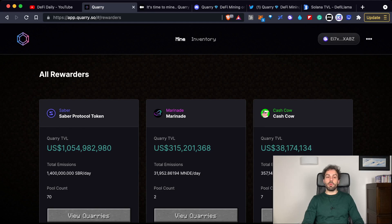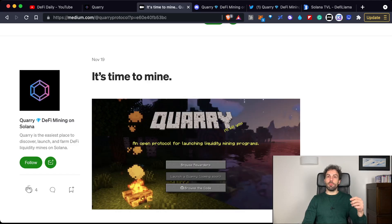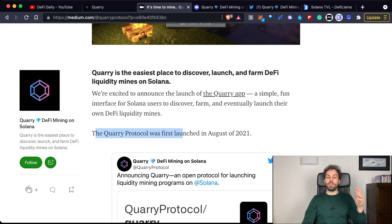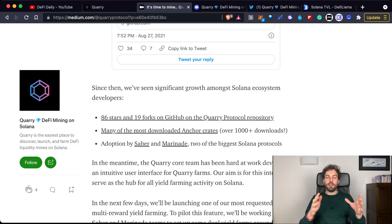In any case, when we talk about Quarry, we're talking about a quite young project. As you can see, this is an article from their Medium dated November 19th — around 10 days ago. The Quarry protocol had its first launch in August of this year, and since then many forks have happened. This is also a sign that the industry is going in this direction, because yes, we need aggregators and tools that are able to simplify our lives.